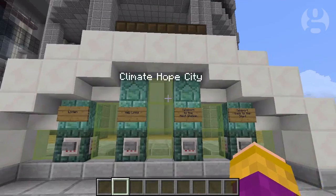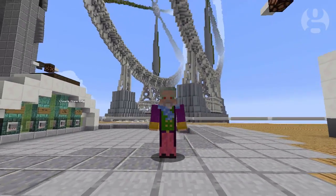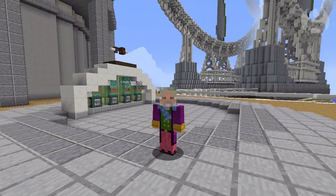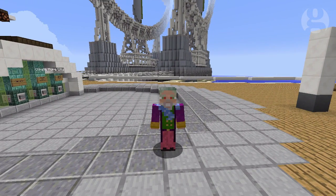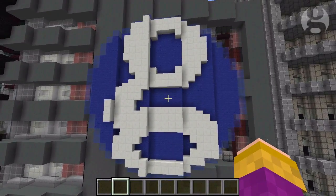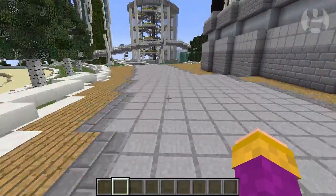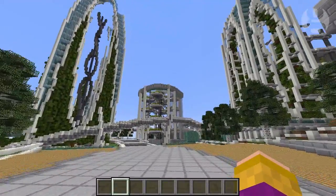Hello and welcome to Climate Hope City. My name is Adam Clarke and I create Minecraft experiences and maps for museums like the Tate and organisations like the South Bank. Some of you may also recognise me as Wizard Keen from Stampy's educational Minecraft show called Wonderquest. I was asked to create a Minecraft city for the Guardian's Keep it in the Ground campaign that presents positive technology that addresses the climate change challenges we all face. So let's have a look, and remember you can download this map and look around the city for yourself.